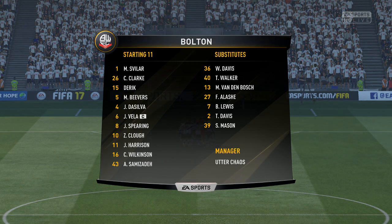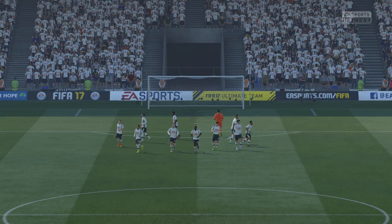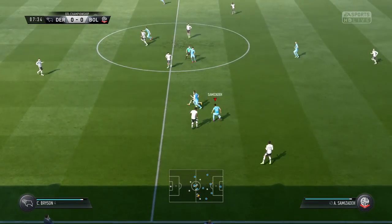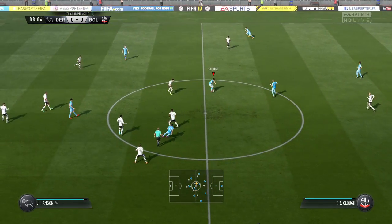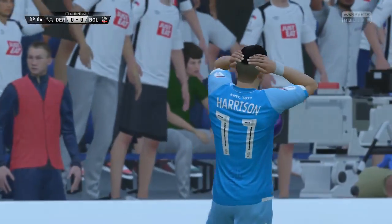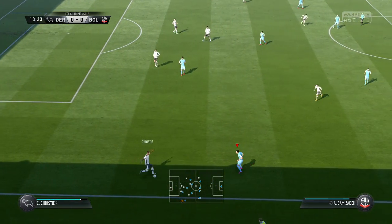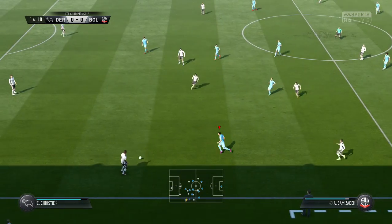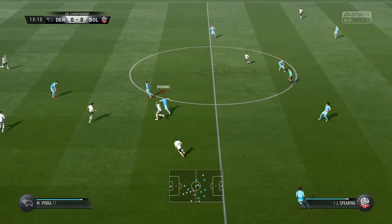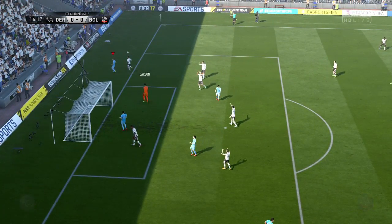Back to our normal starting 11, amended for the injury to Van Bergen — who has come back from injury, so we may get him in the lineup next time. Svilar rolls this out for Beavers, Spearing, Semizeta, finds Vela, now to Clough. Clough has the runner out wide but plays it through for Wilkinson. Wilkinson slides it through for Harrison — Jack Harrison with the shot across the face of the goal and out for a goal kick. About a quarter hour in, Harrison with the shot and a save from Carson — it's going to be a corner.